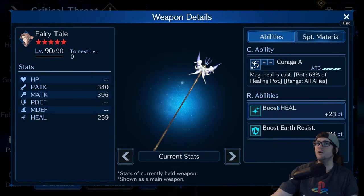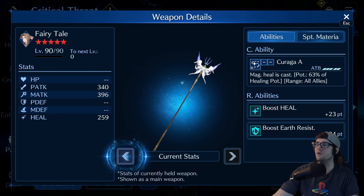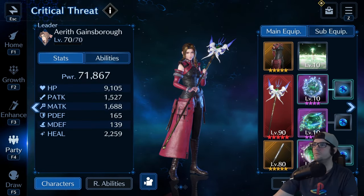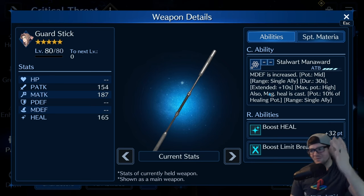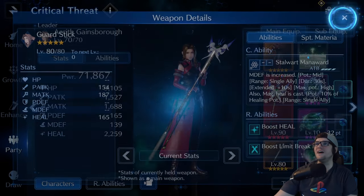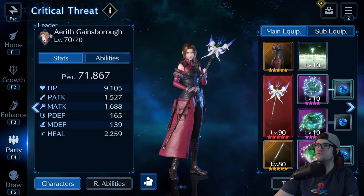Over to Aerith — the queen. Fairytale, gotta have it. If I had this at OB6 it would have helped a good chunk more because we'd have had better AOE healing — 6%, not huge, but it helps. And the guard stick — the stick prevails. Guard stick at level 80, crazy heal stat. Doesn't do anything else, just gives crazy heal stat. I had to have my heal stat around 2,200; you could probably still pull it off around 2,100 or 2,000. Level 10 healing wind — probably not 100% necessary, but you could use level eight or nine as well.